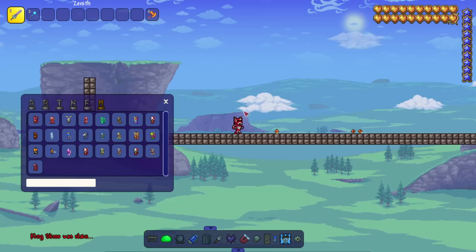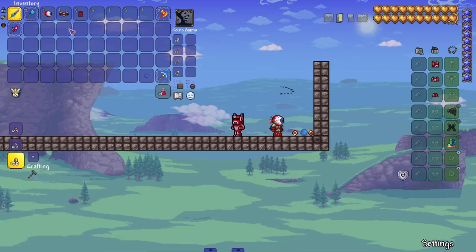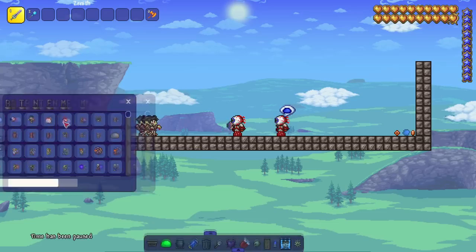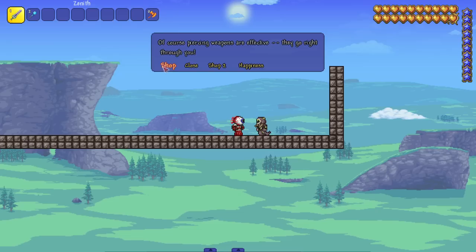Next up, the Eye of Cthulhu NPC. He looks like the eye, that's really it. He's selling all his goodies plus his outfit. Let's put on his outfit — he stole my swag. Let's see how the Eye does against some enemies. He was able to kill multiple at once with a penetrating weapon, throwing out a little eyeball. Cool.